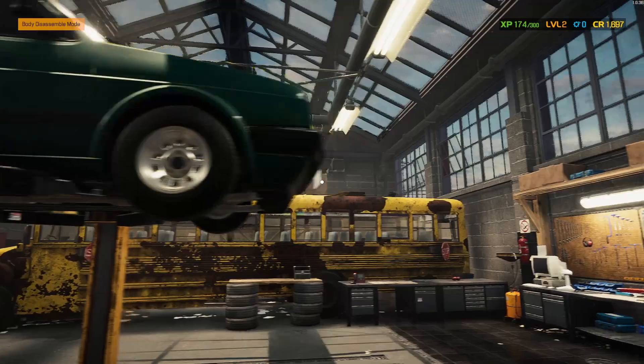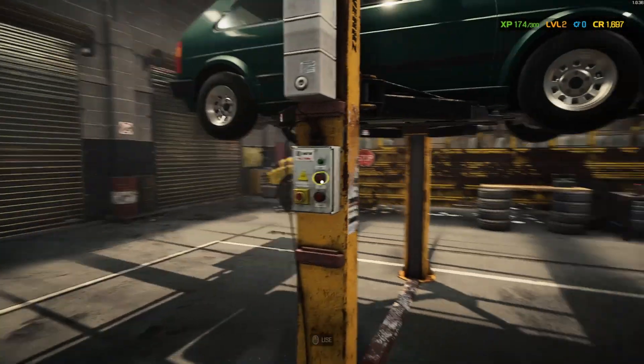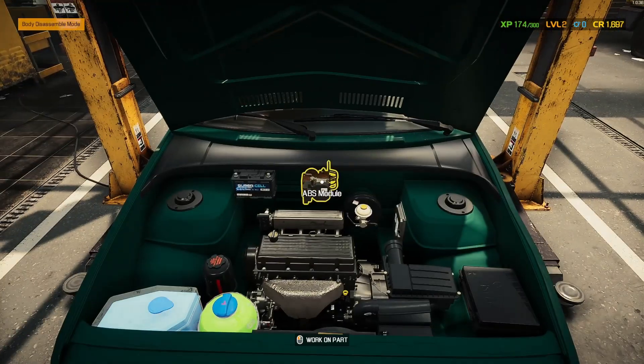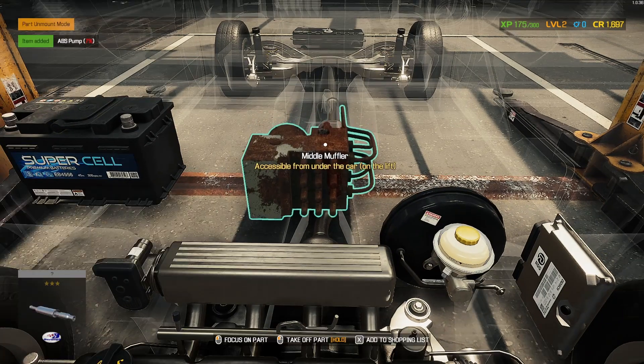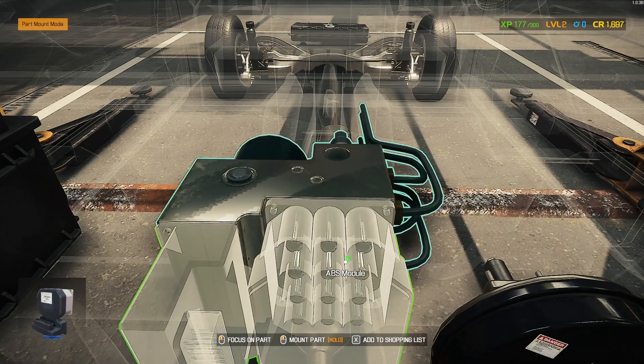This one did not disassemble because it is good. Let's unmark these and get the ABS pump exchanged for a new one — pop open the hood. Take off the pump and mount the new one. It was at like seven percent, that's not good.